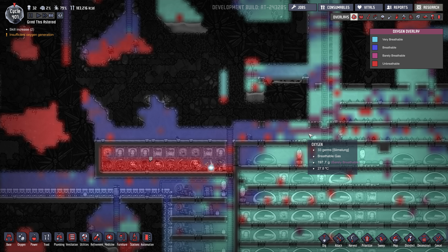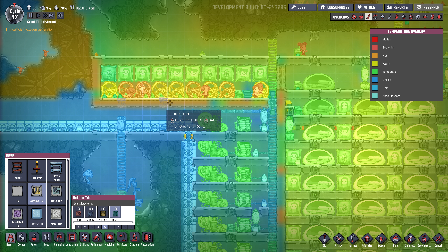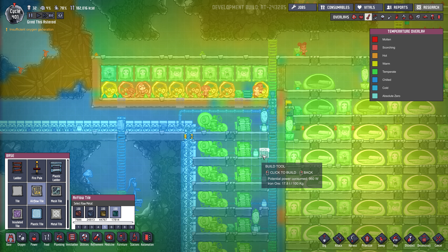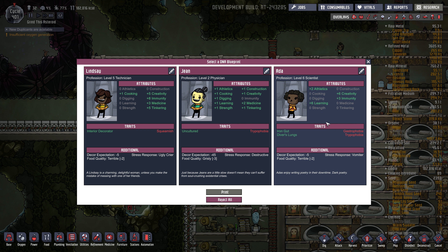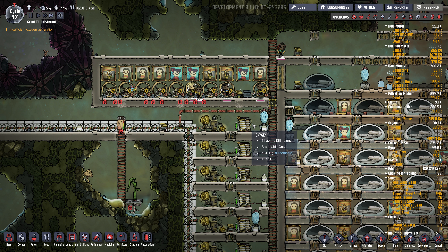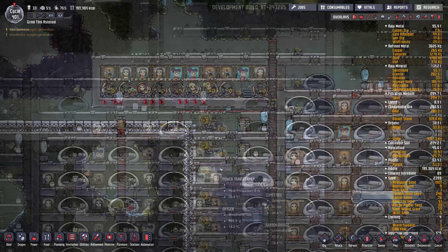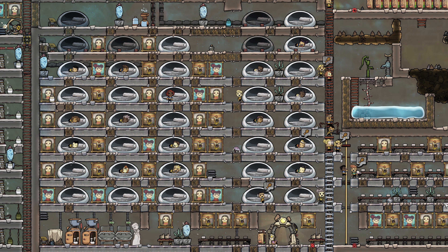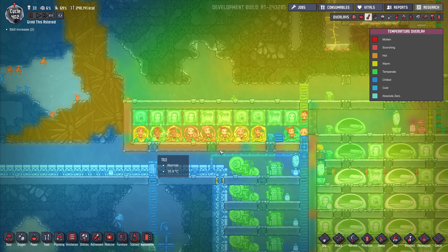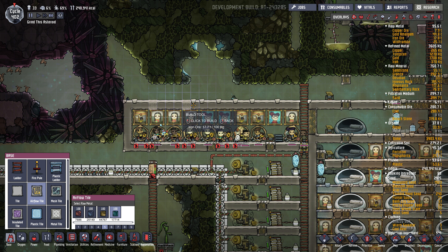Look at all that CO2 — that's no good. Let's try a few airflow tiles. Hopefully it doesn't get too cold in here. Got new dupes — 33. Lots of non-diggers. Divers' lungs — perfect, even though we've got some immunity issues. Look at them all, so many of them. Maybe this cooling down here will circumvent the heat building up from all these manual generators, and some airflow on top is probably a good idea too.